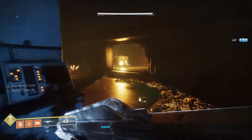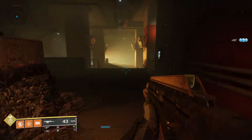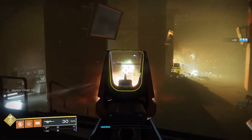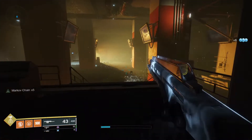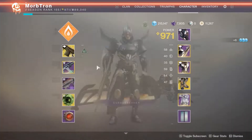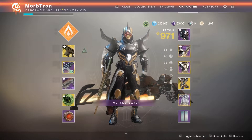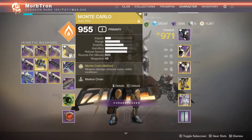So that's where the Monte Carlo gets really, really powerful for Titans. You're probably thinking, 'oh, you mean a shoulder charge — getting your shoulder charge back.' In the Crucible, yeah, sure, get your cheesy one-hit melee kill back. But where this thing is powerful for me is with Bottom Tree Sunbreaker with the Phoenix Cradles. You get a kill with your Monte Carlo, you get your melee ability back, you go and punch a thing, kill it the rest of the way — maybe with a melee, maybe finishing out with Monty.